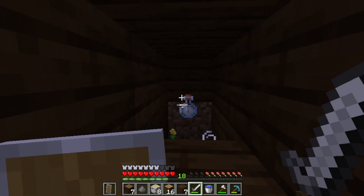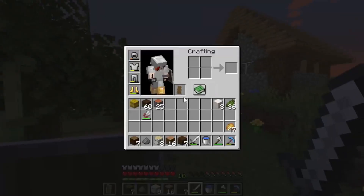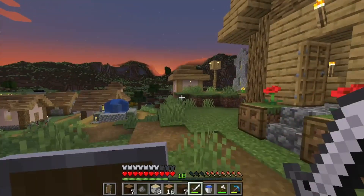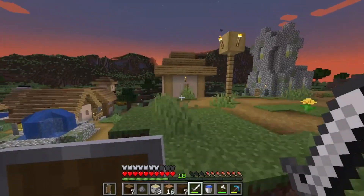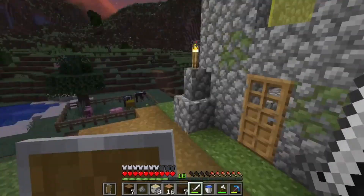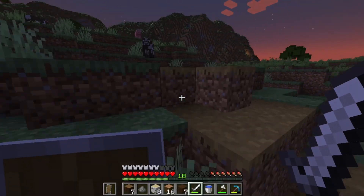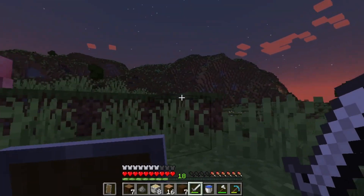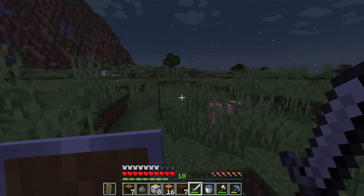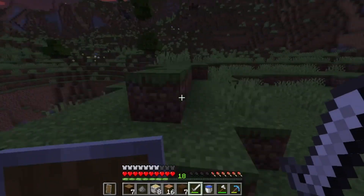We got the green dye and I'll just go home for now. At home we're gonna make all the green things we don't have yet, and after that we're gonna go in a new direction and see if we can maybe find one of those new biomes, or one of the biomes we still needed from a previous update. Shouldn't be too hard.